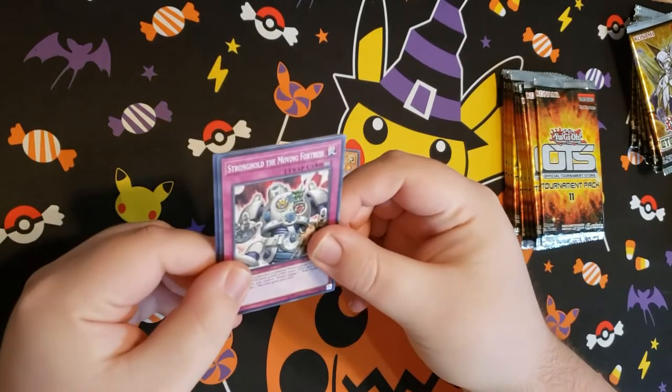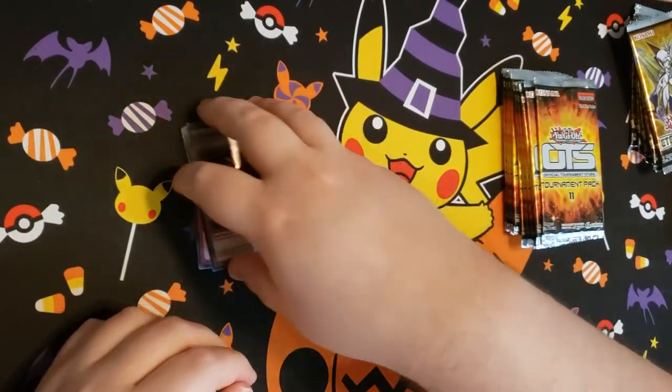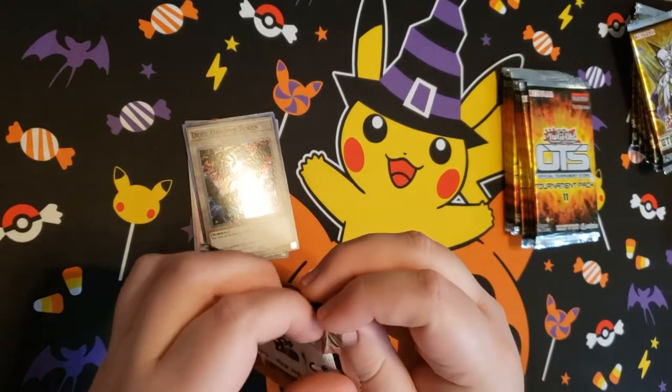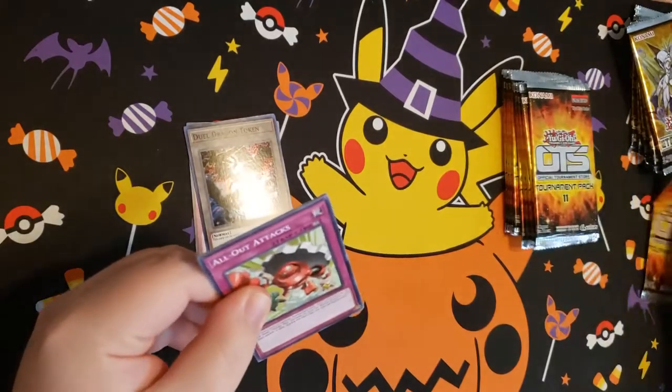Strong Arm of the Moving Fortress. And then — oh boy, a token. Yeah, that's what you came to see — it was a token. We don't want to see our tokens. Come on, baby. Show me the money.